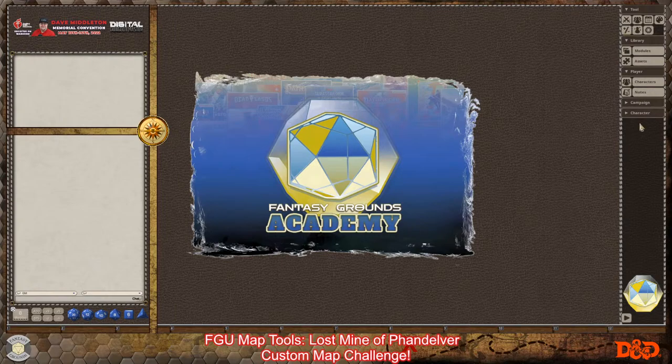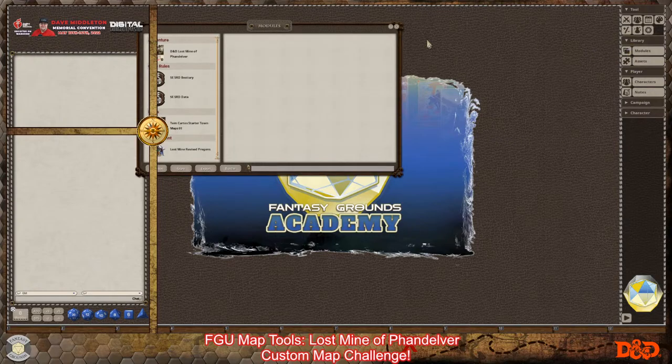Right now I have the Ultimate version of Fantasy Grounds. I have some modules loaded: the SRD, the Lost Mine of Phandelver module, some pregens, and some maps I don't really need but loaded in case I need more material. I want to keep a minimal amount of content loaded so I don't clutter Fantasy Grounds or create a lot of overhead.